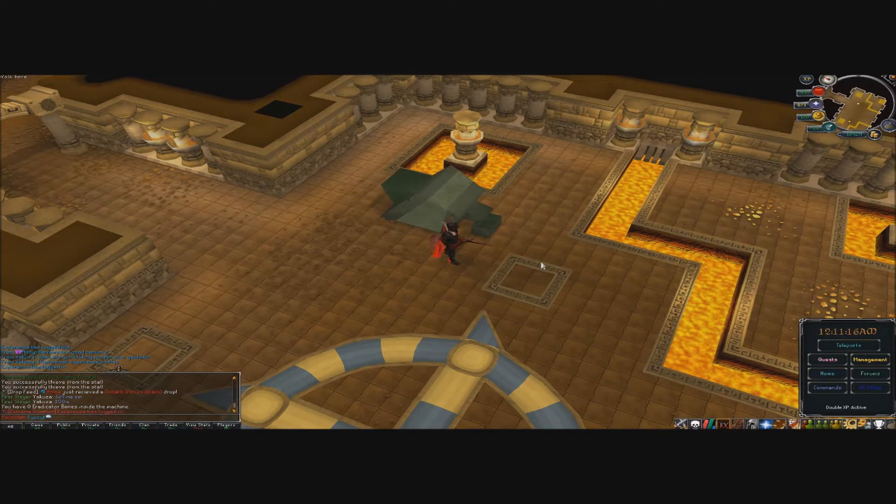We were averaging around 9 billion per hour as an Eradicator — that is insane money. If you stay there for about 10 hours in a day you can easily get yourself 100 billion, buy donations, and do a lot. Being an Eradicator has super perks, so make sure you get to this rank if you can and you will not be dissatisfied.